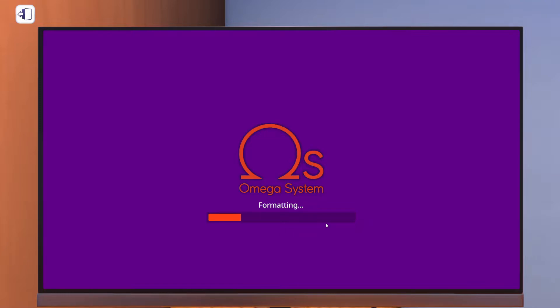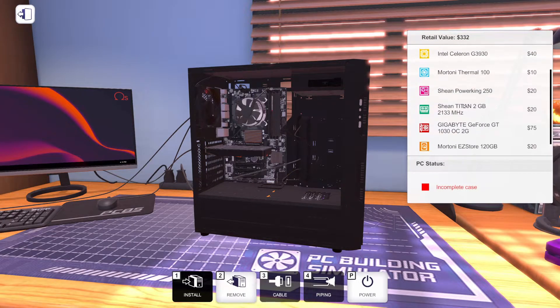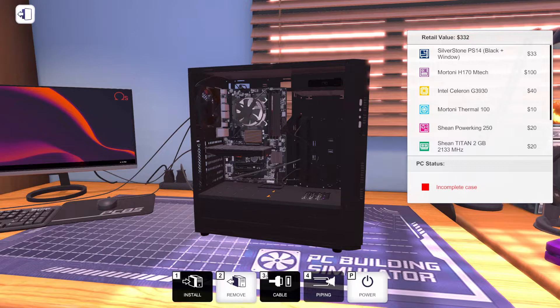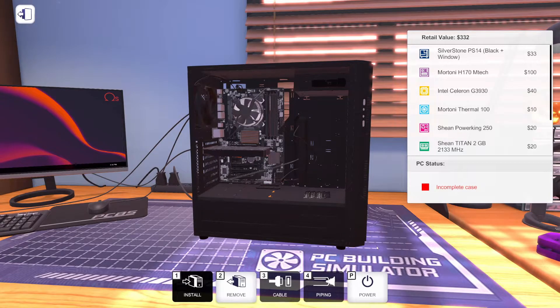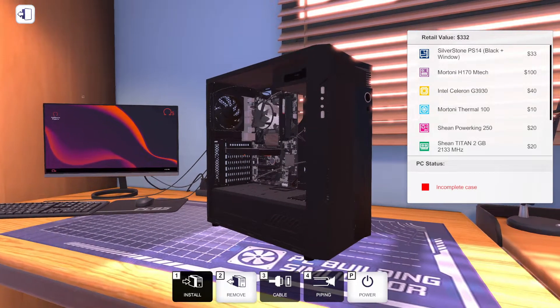Oh, look at the speed — the sheer speed of this. There we go. I was wondering if it was going to do it. So they're charging us — why is this 332? Interesting. If you spec this out it actually comes out to 325. I don't really know why it's showing a retail value of 332 because all the parts put together come out to 325 dollars. I've noticed in free build mode for some reason the retail value is off. But the parts add up to 325 dollars.